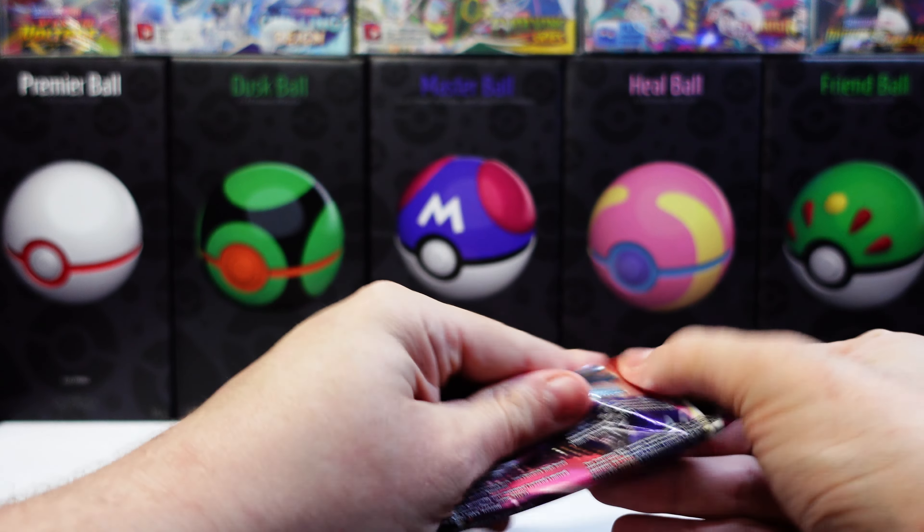Code. I actually got this bundle off of the Costco website — had to pay an extra 5% because I wasn't a member. Reverse holo. And... oh, let's go — that's Dynamax! I don't have this card. Nice. I'm still missing a lot from the Evolving Skies set. Here's the code card for the Elite Trainer Box.